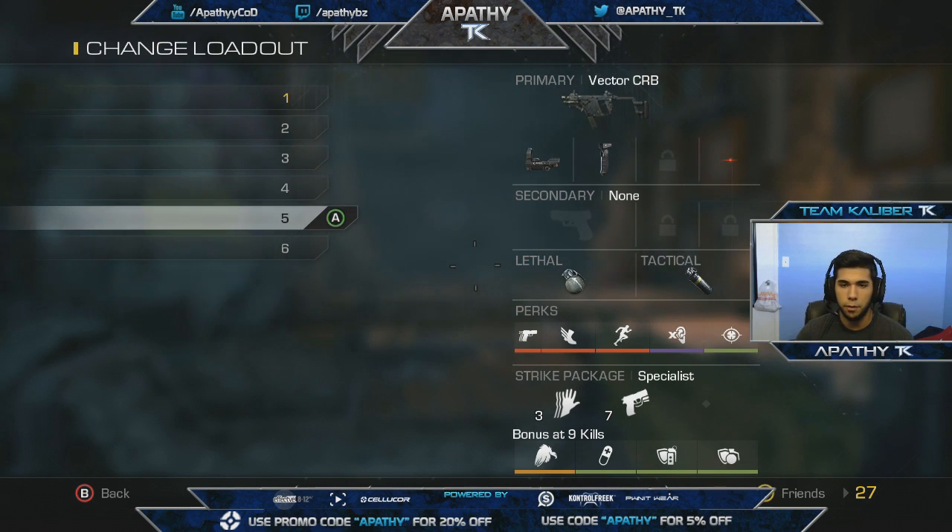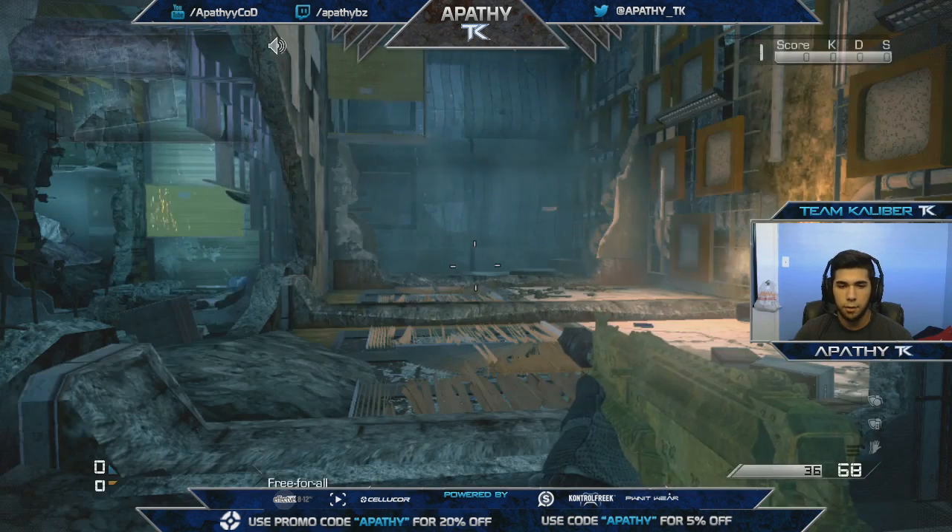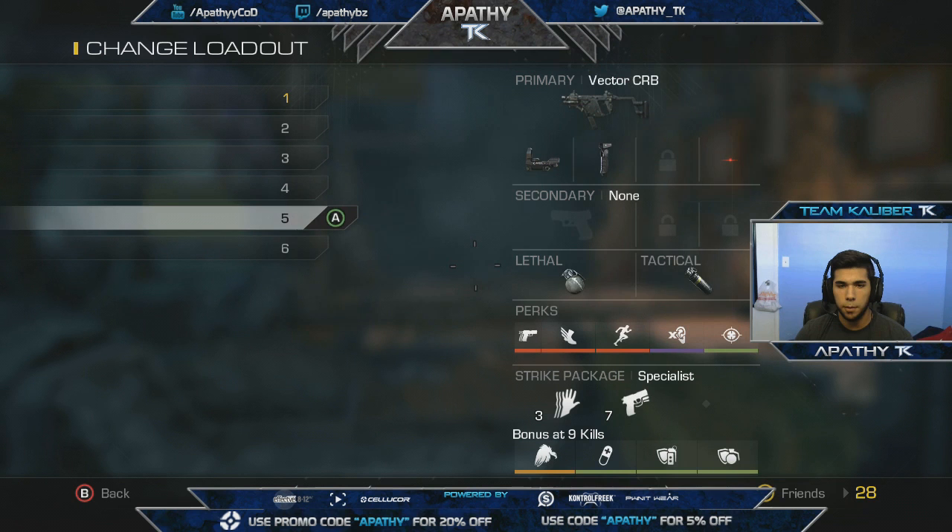I have a Vector with red dot and grip. A lot of people like red dot and muzzle break, but I find muzzle break inconsistent — sometimes it has really bad recoil and sometimes it's fine. I've been using grip and it's been working really well. I also have a stun and nade — not a selfish class — to stun opponents and throw nades on flags or clear spawns.